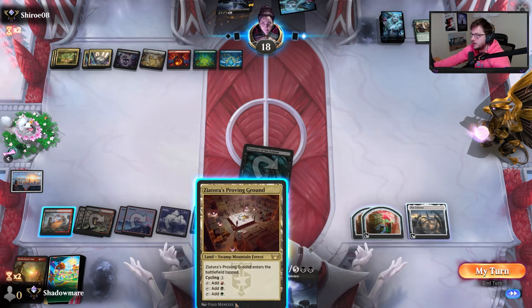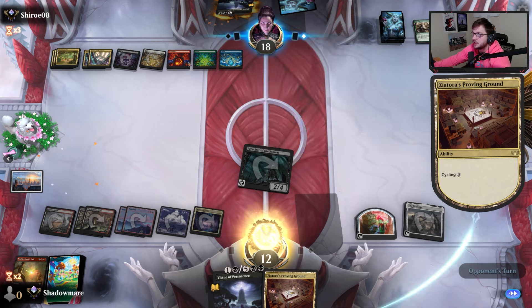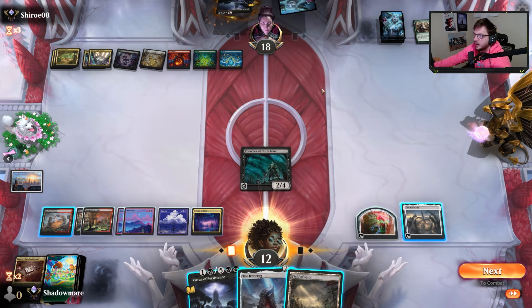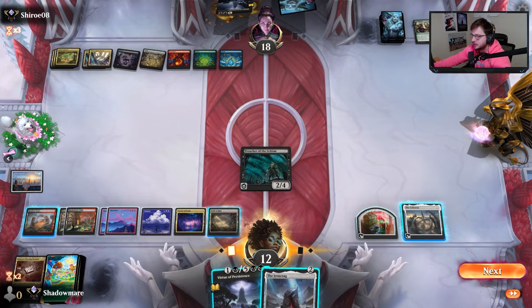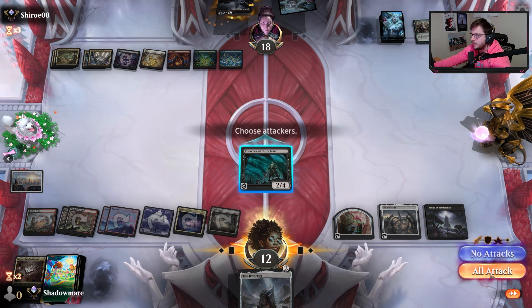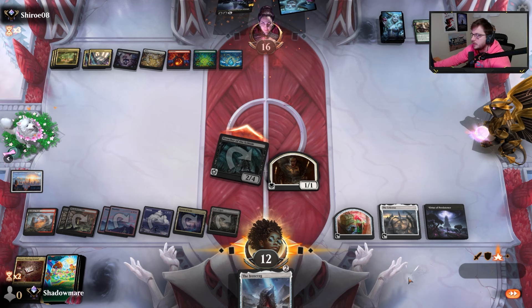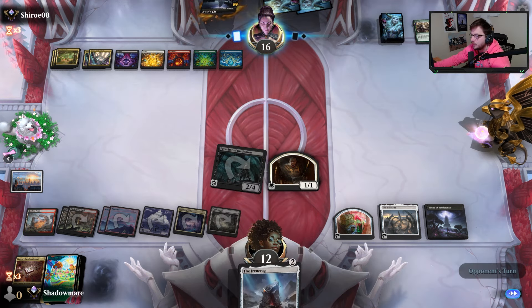I don't have double black for that either — that's the funniest part, they don't have double black for it. Can I draw something a little more relevant? I guess this is as good a time as any. We'll slam ours first, do combat, attack — the lifelinker on the back end hits for two. We'll hold this for Big Score; we don't need the mana clearly.